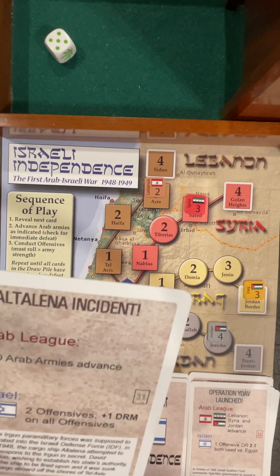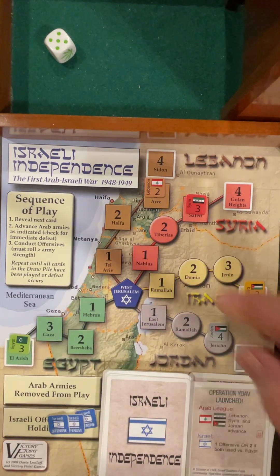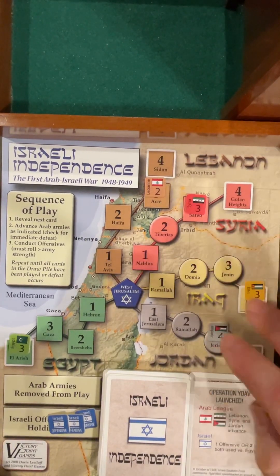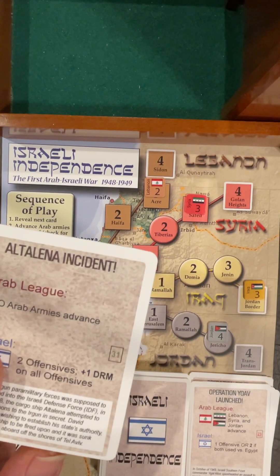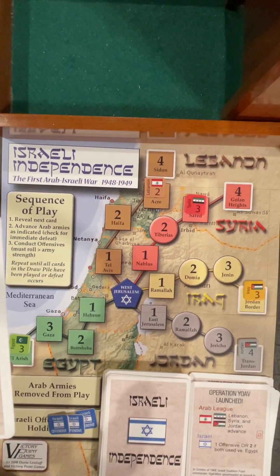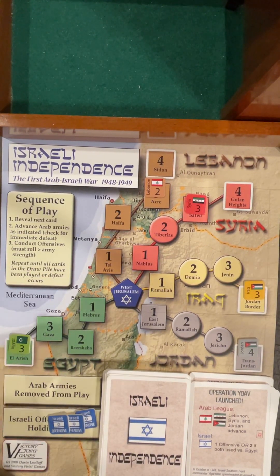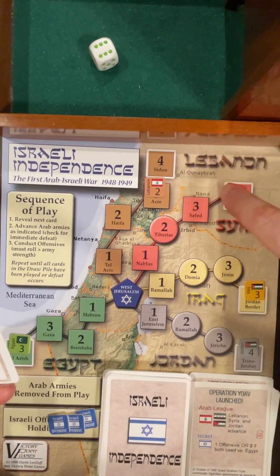Arab armies advance — the Al-Talina incident. Two offensives plus one die roll modifier. Two offensives with plus one and they're all back. Going to hit Jordan again. Needing a five or six, bumped to four, five, or six. First one — succeed. I keep rolling nothing but fives practically. One more: let's push back Syria — instead of a three or greater, succeed with a six.